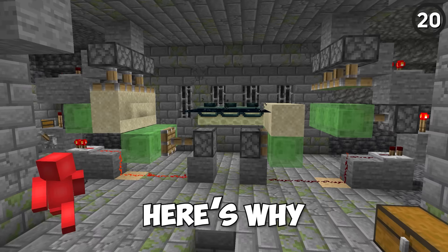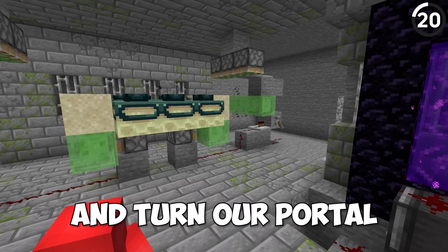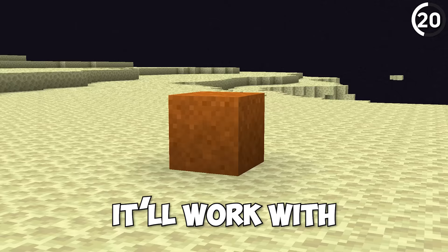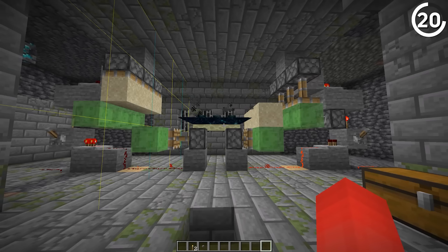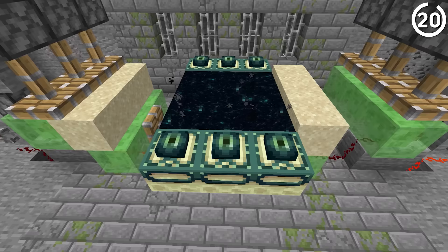Here's why you should break your end portal. By using this trick, we can smash the end portal frames and turn our portal into a fully functioning duplication machine. This isn't just for sand — it'll work with any gravity affected block. So if you need a bunch of concrete powder, gravel, or whatever, this works quite well. Just make sure you have a collection system on the other end, otherwise it'll be a mess when you go through.